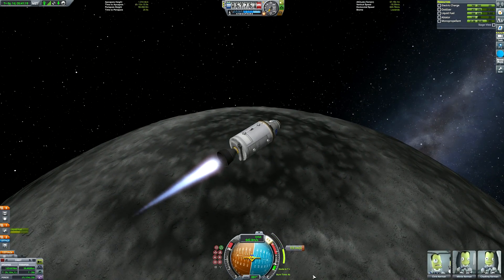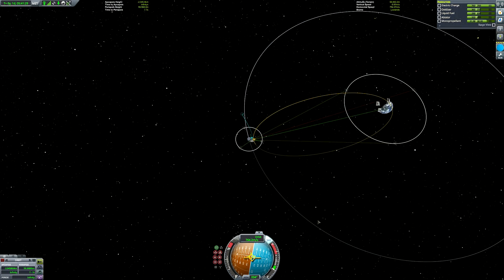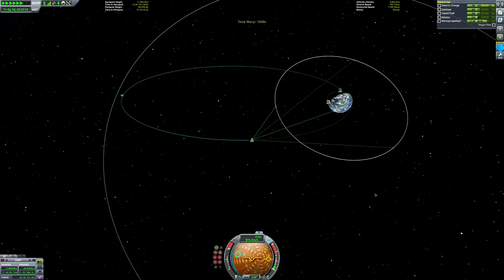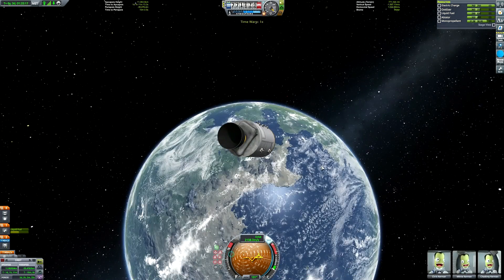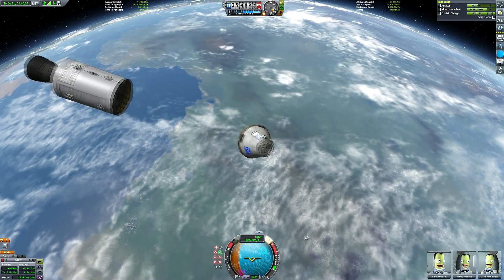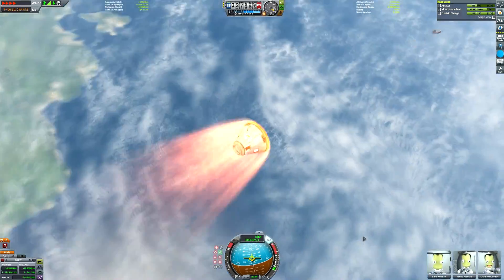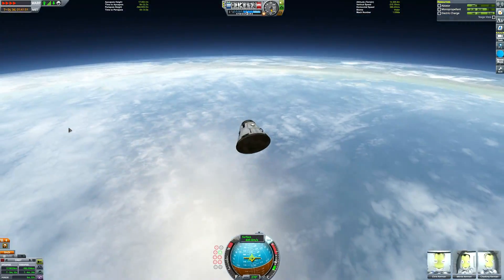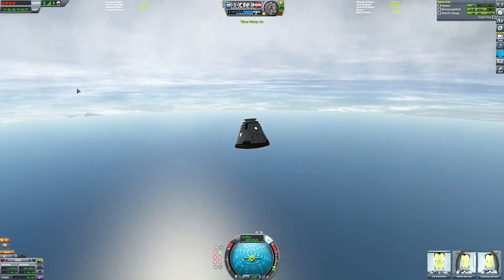I added way too much fuel to this because I forgot that the bit going from Kerbin to the Mun is done with a lower stage, not using the command pod stage — and then I couldn't be bothered to remove fuel tanks from it. So it's another Mat Lounge special where we put way too much fuel into the command pod stage. We didn't actually use all the ablator either — ablator in this game is very powerful and I've rarely needed all of it in the heat shield, so I usually shave off a lot just to make the shield lighter and get more delta-v.